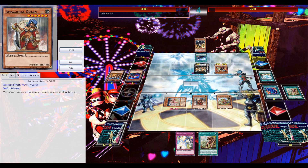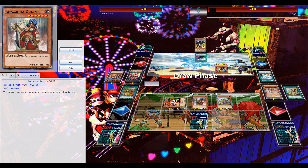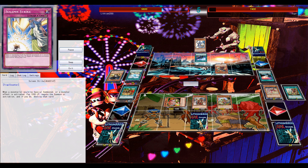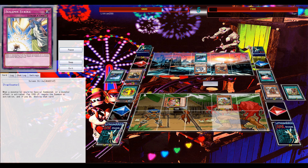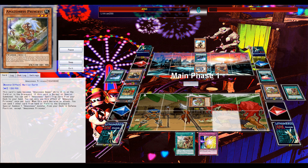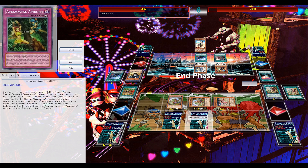Normal summon Princess — he gets a True Draco spell, but that doesn't matter much here. I can attack over his Infinity and attack into his monster with Princess. Princess is not destroyed by battle thanks to Queen. I sent the Tiger on my side to the grave to special summon an Amazon monster from my deck — there's Amazon's Tiger. With Queen on the field protecting all Amazon monsters from being destroyed by battle, and Tiger forcing the opponent to attack it, that's one of the biggest strengths of Amazons — you can set up these small lock situations on your side of the field.